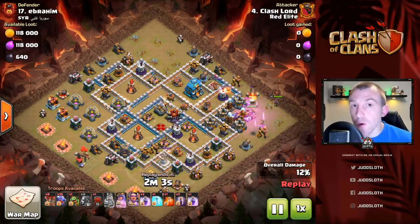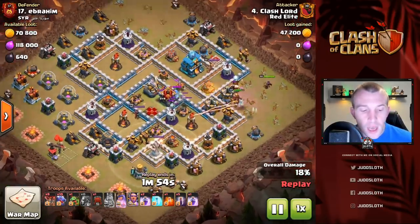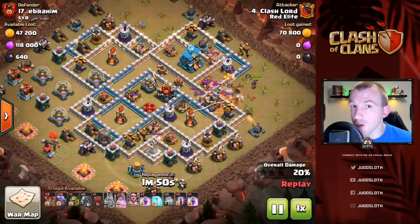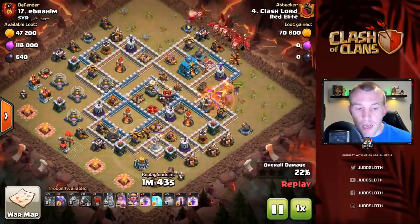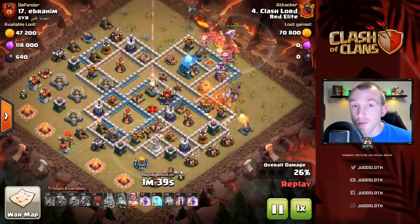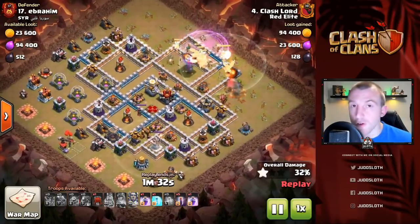Right now, probably using the bat spell on the back end of the base is more beneficial — you can tank some defenses with your dragons or your Lalo, whatever you're attacking with, and just protect the bat spells a little bit more. They are harder to use now, there's no question about that, but you can still get both techniques to work. As you can see, Clash Lord is pressing in heavily with the dragons — he's used an Electro Dragon nicely on the left-hand side and the heroes on the right-hand side to create that funnel.